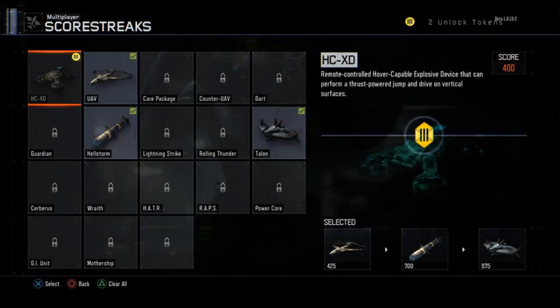The higher the value, the lower down it appears. The scorestreaks I'll probably be running, at least for the first day of the beta, is UAV so I can know where people are — that's always good. Then I might run care package because that will hopefully let me get some of the higher scorestreaks like the Mothership and the GI Unit. I might also try the ATR or the Wrath, because the ATR is actually the stealth chopper from Black Ops 2 — it's either that or the Wrath, I'm not sure. But one of those, because it's a good scorestreak that gets a lot of kills.